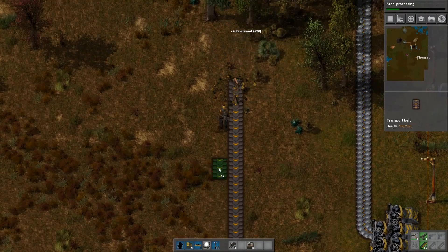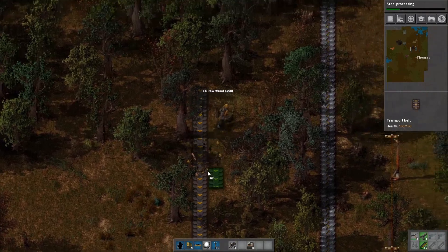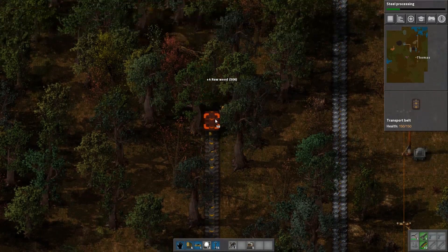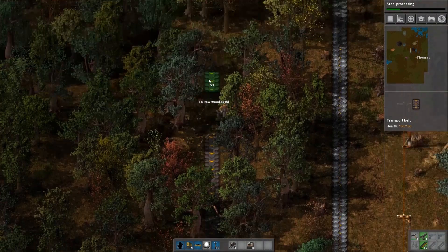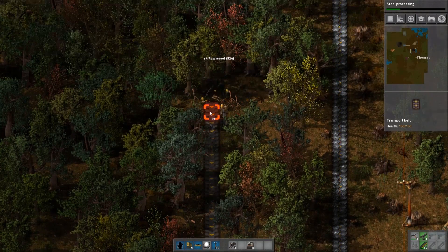I spaced these belts out quite a lot because I'm more worried about late game when I'm going to need multiple blue belts of copper going down to the main bus to properly fill in all the requirements. So I give myself lots and lots of space so I can have multi-lane belts going towards the bus.